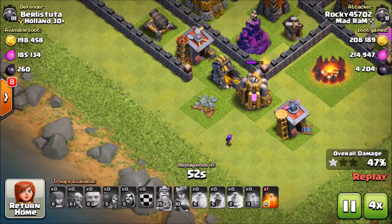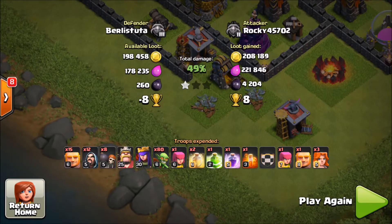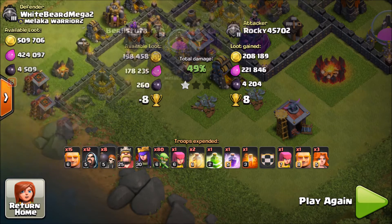Let's skip forward to the end of this raid. There you have it — 49%, 4200 dark elixir plus our league bonus. A very nice grab. Let's get into another replay. I'm loving Goblin Knife — it's really fun, it's different, it's quick, it's fast.